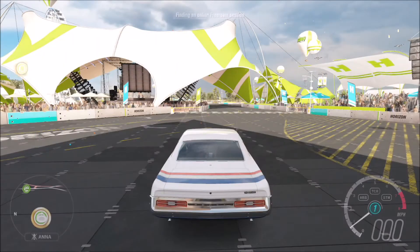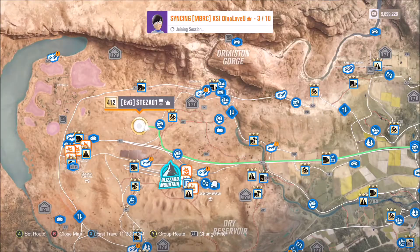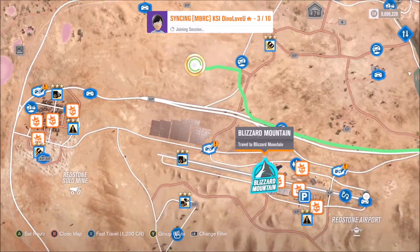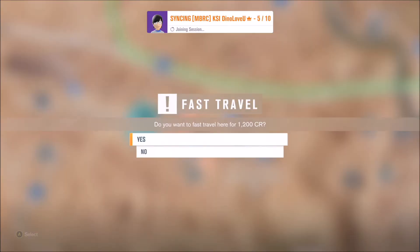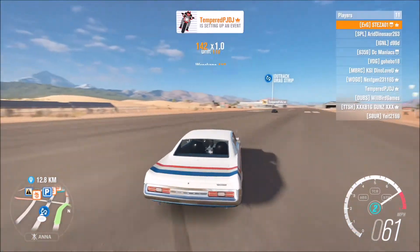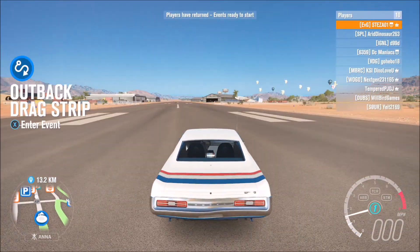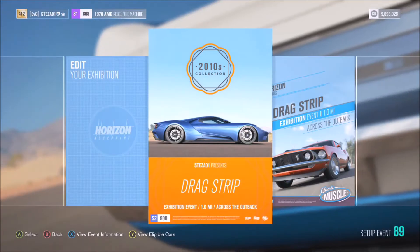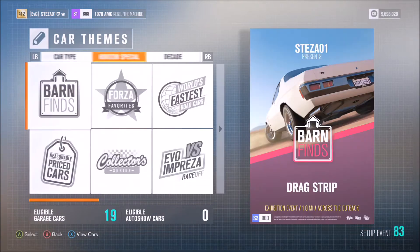Go to Social, then Online Free Roam, and find a session. Head straight to the airport — that's where the online drag race is. Go to the drag strip and you can set up your own event. I did it just for 1970s cars so I could use the AMC. Make sure you've got a minimum of three people in the race, and do it in the AMC.